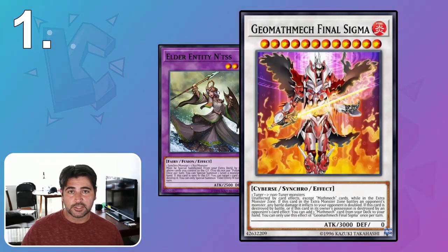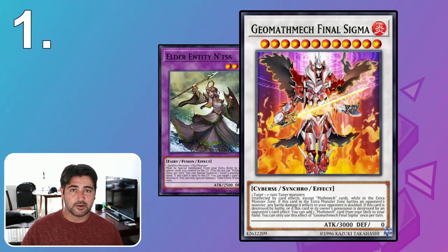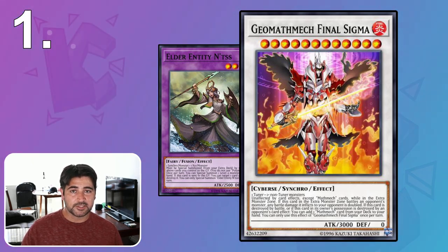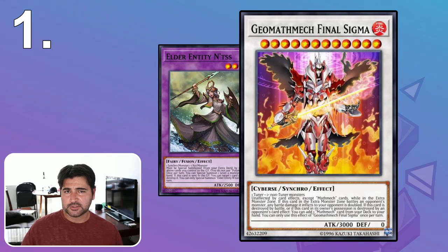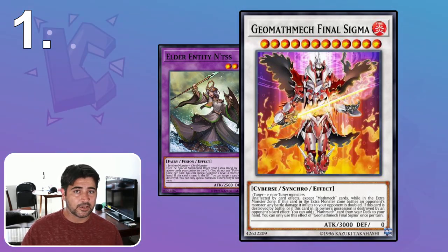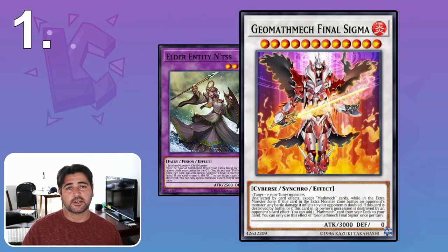Duelists also try using unaffected monsters, assuming they'll be able to play through Mystic Mine. While unaffected monsters might not be affected by cards like Phantom Knight's Fogblade — which prevents targeting for attack — an unaffected monster can still target that monster for attack. However, unaffected monsters cannot activate their effects nor declare attacks under Mystic Mine either, because Mystic Mine affects the actions available to a player, not the monsters themselves.